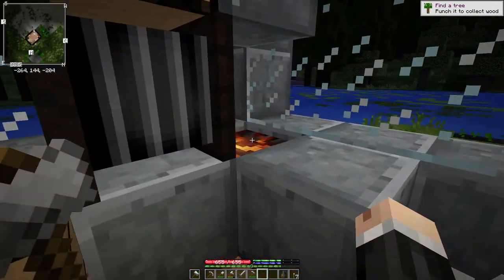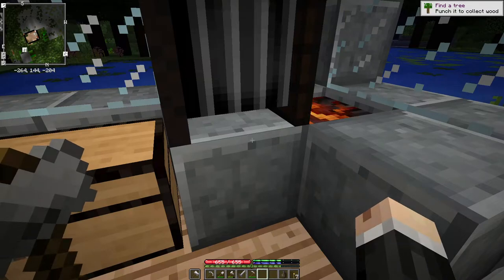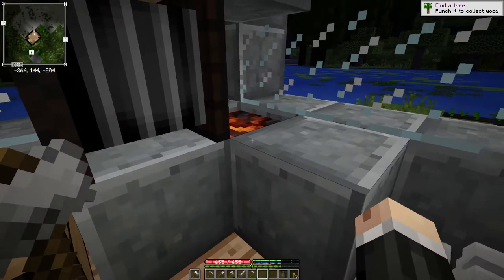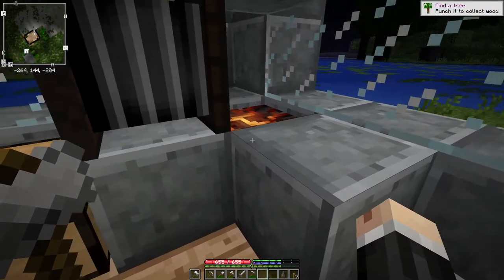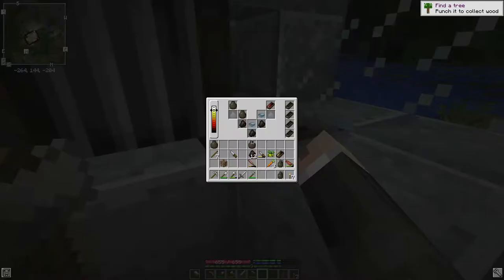I was looking at the wiki to confirm a couple things. Soil nutrients are not implemented yet — so you can replant the same crop in the same soil and it won't affect growth; it'll grow normally because it's not checking nutrients right now. That means the hoe modes don't work since they'd require nutrients. Also, pumpkins have been temporarily removed — so I guess I can stop looking for those.